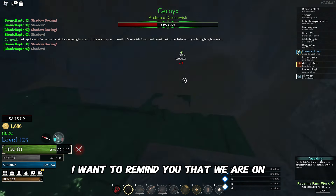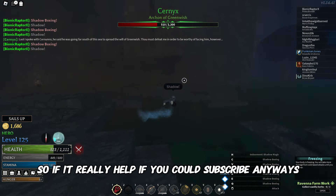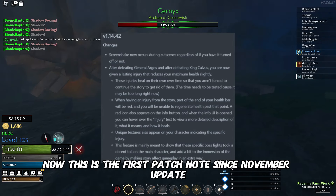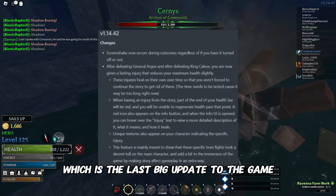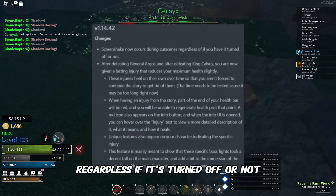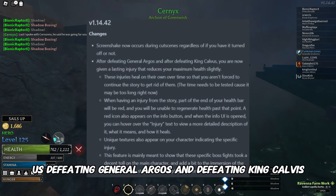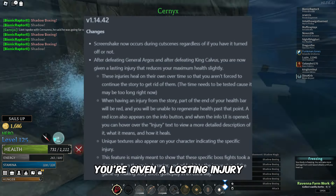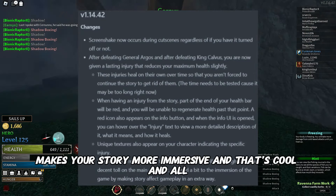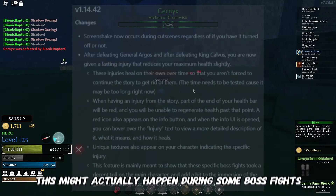We're on the way to 1000 subscribers, so subscribe if you can. Now, this is the first patch note since the November update, which was the last big update to the game. It adds screen shake to cutscenes regardless of whether it's turned off or not, which looks cool. Next, upon defeating General Argos and King Calvis, you're given a lasting injury that reduces your maximum health slightly — basically story stuff that makes things more immersive. This might also be relevant to some boss fights in Nimbus Sea.